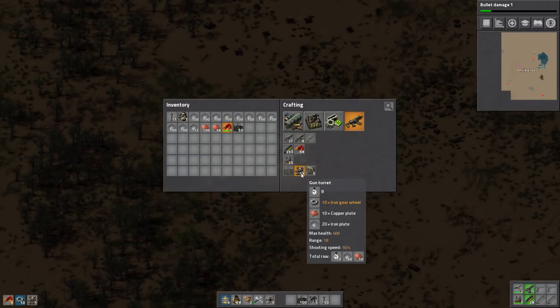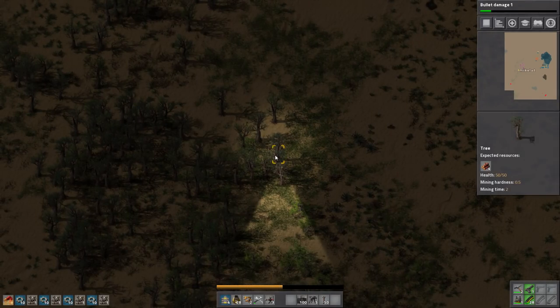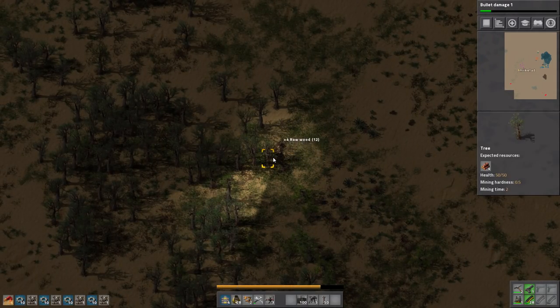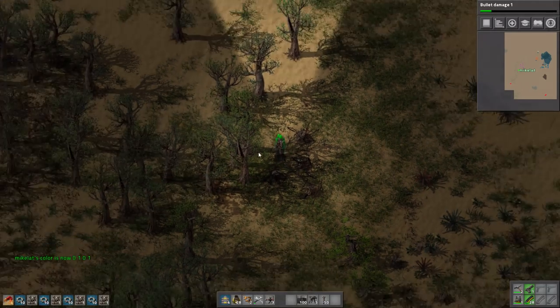We're gonna make a shotgun and like four more turrets. So this is how we deal with nests — this is our first real bit of combat. Well, actually we've been in combat this whole time. You know what? We need to put our war colors on. Alright, now we're green.